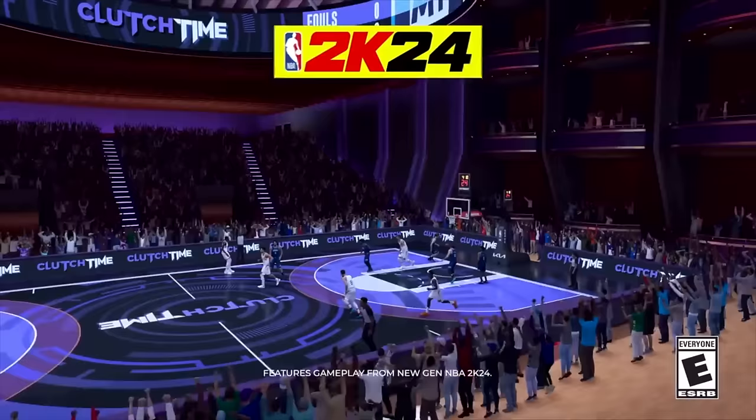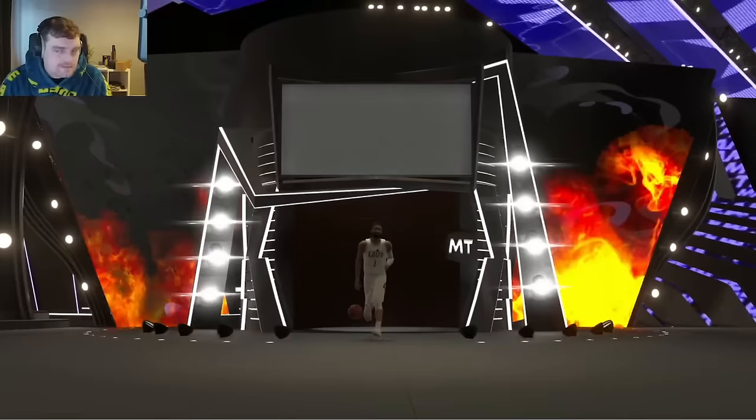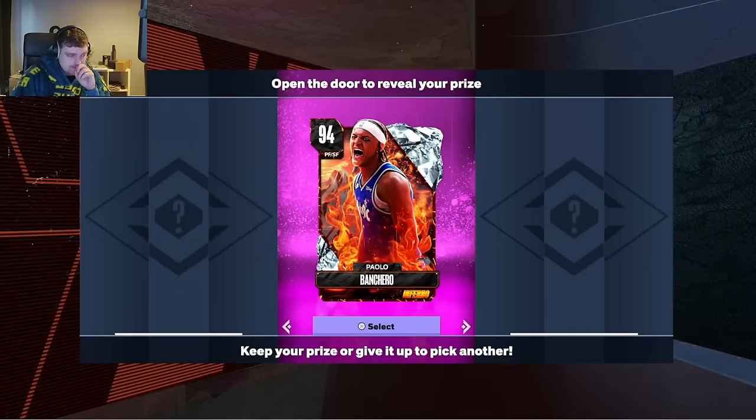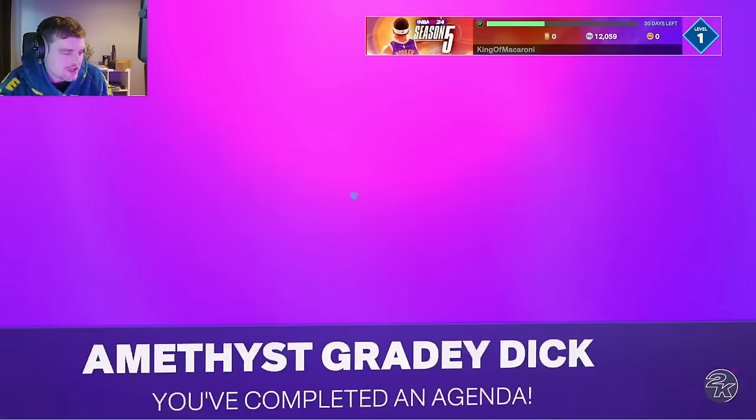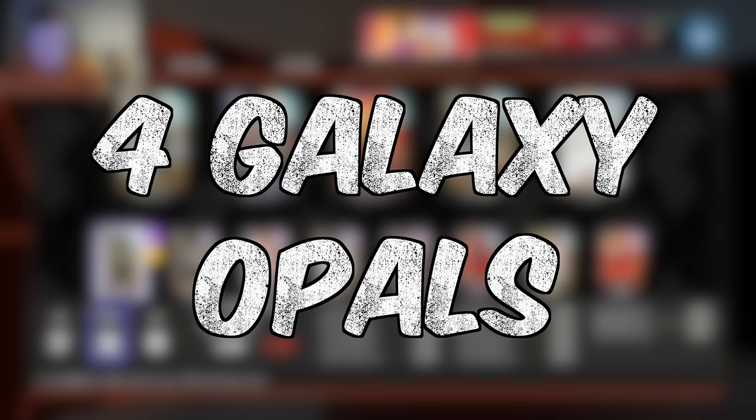Today we're playing NBA 2K20 MyTeam starting off with a brand new account. We're going to use a mix of locker codes, in-game rewards, completing agendas, and maybe buying a player or two off the player market. In the end we're going to have a god squad with four Galaxy Opals — none of which from gambling.